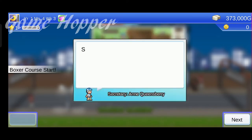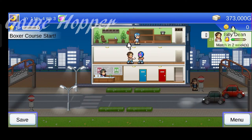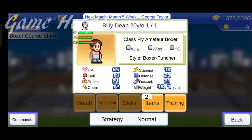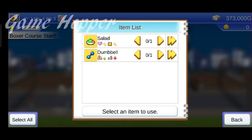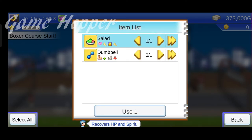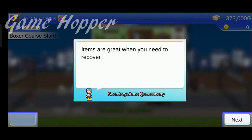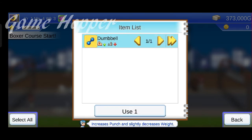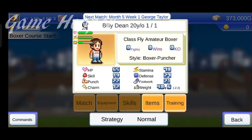Now we will use items on our boxer to improve their stats — it is pretty simple and self-explanatory. At the later half of the game, you can also equip your boxer with special types of equipment, which will increase their stats too.